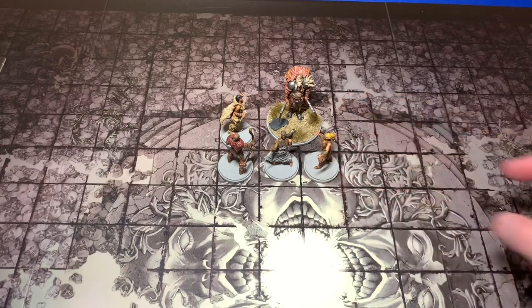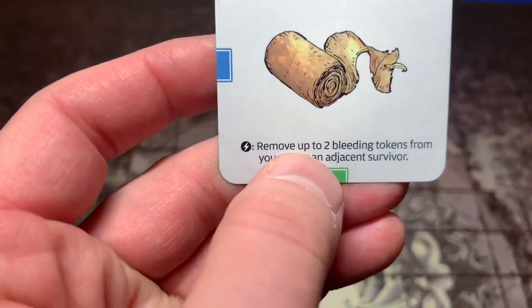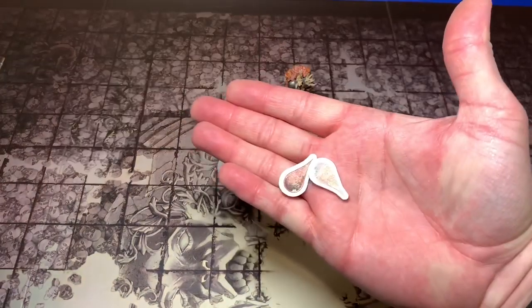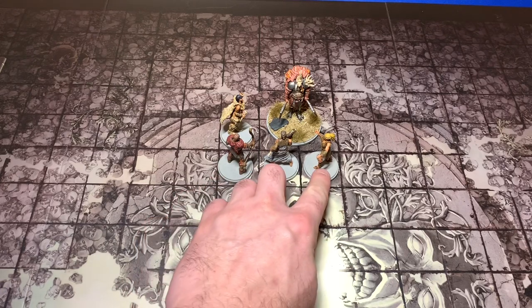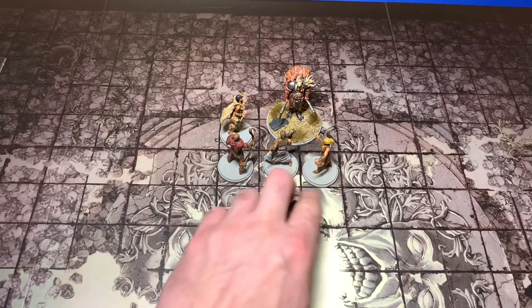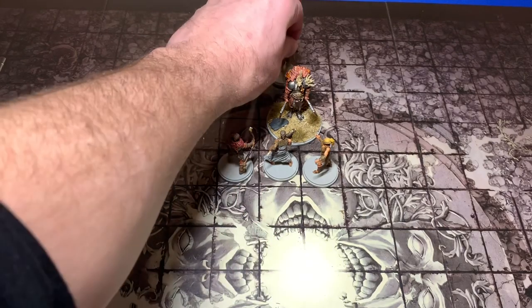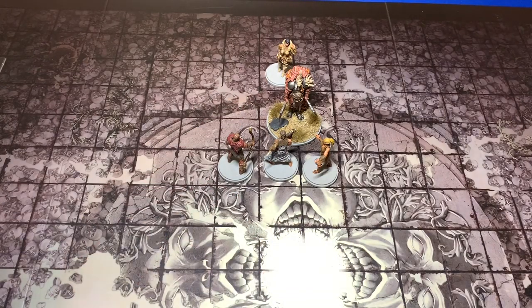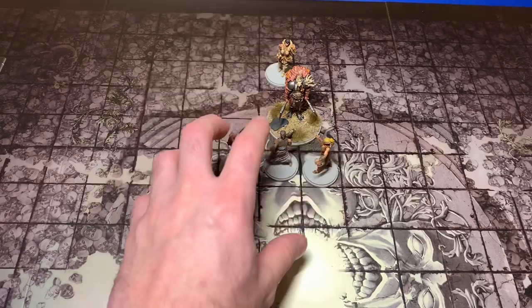Right now we need to heal Karamon badly. Xena moves two spaces and uses her bandages to heal two bleeding tokens off of Karamon. Remove up to two bleeding tokens from yourself or an adjacent survivor — Karamon loses two bleeding tokens. That's going to be a lifesaver. That was her move and action. Now we go to the rest of the group.